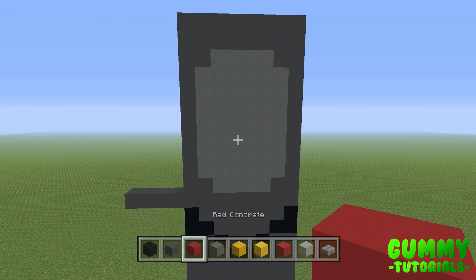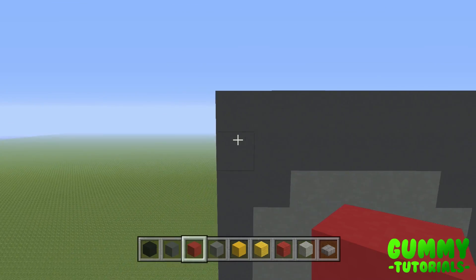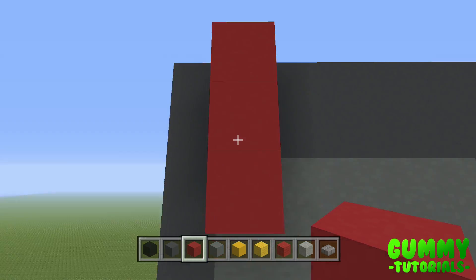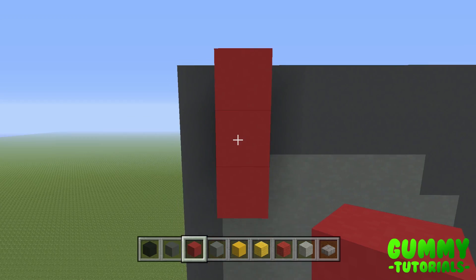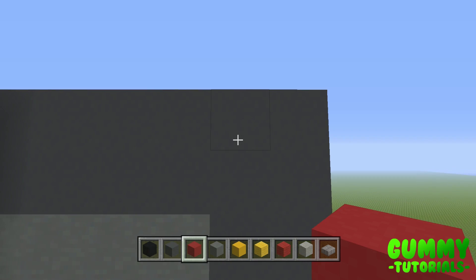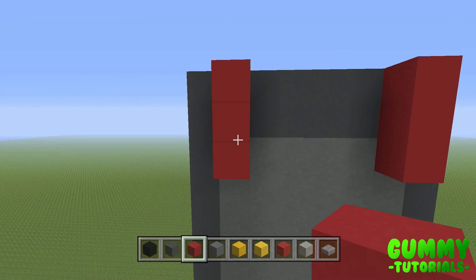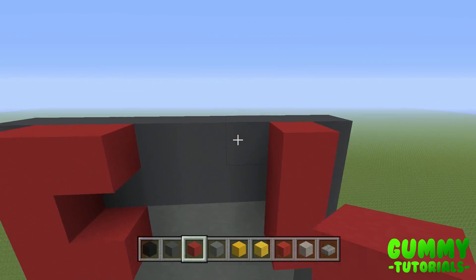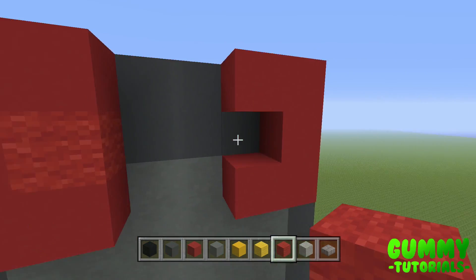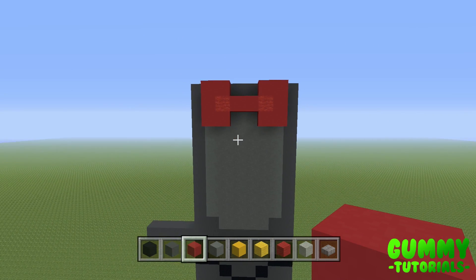Now we add 3D effects: first the bowtie, then the star on his chest. For the bowtie, go to the top left corner, count one over to the right, and place three red concrete in a row going down twice. On the right side, leave one block and place three red concrete in a row going down. Bring the top and bottom blocks inward toward each other to create a C-shape and a backward C-shape. Sandwich one red wall on either side, and place two red concrete in between the walls. That's your bowtie.